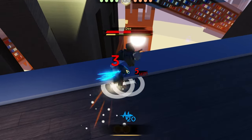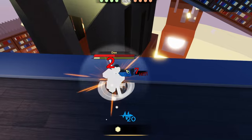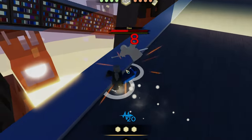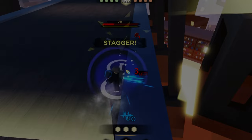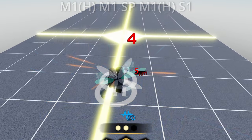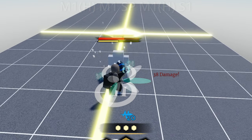You honestly just need to learn one combo as the Charger. Once you hit it, you can path into any of your moves — and I mean any. The combo is: M1 hold, M1, SP, M1 hold, S1. Boom. You can go anywhere from here.